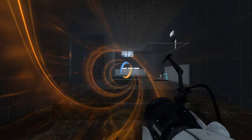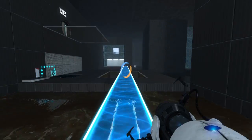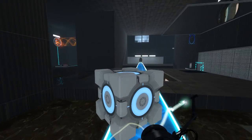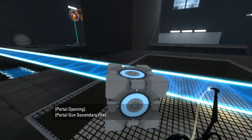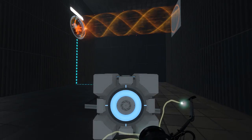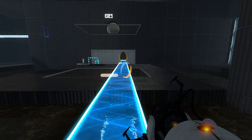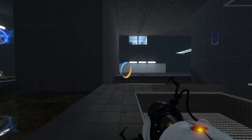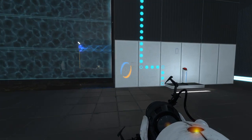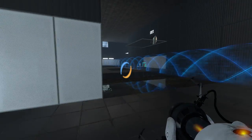Oh, you know what? I just thought of something I hadn't even tried yet. Let's take this cube and do... this. Yeah, that'll work. We'll be able to get back over here. So this does not turn off the light bridge. Right, so then we can use this. Walk all the way over here. And then I guess we can do this. That must be the only reason this portal surface is here — it's just as a way to get back.